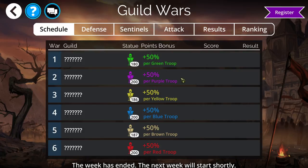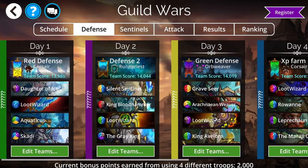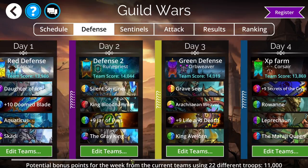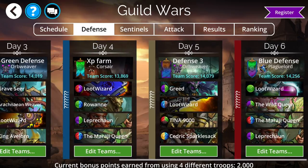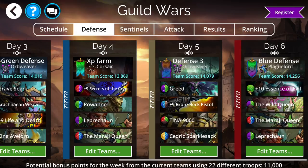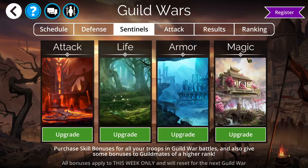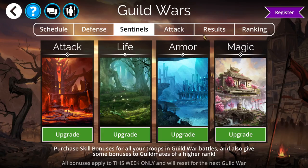For defense, you're going to get an extra bonus for using unique troops and weapons across each of the six days of Guild Wars. In your defense, the color doesn't matter as much — you get the bonus points regardless as long as you have unique weapons and troops in your defense team. Sentinels are a good way to upgrade your attack, life, armor, and magic. It does cost glory, gold, or gems to upgrade these, but it gives you a little advantage and can give you just the edge you need to win that battle.